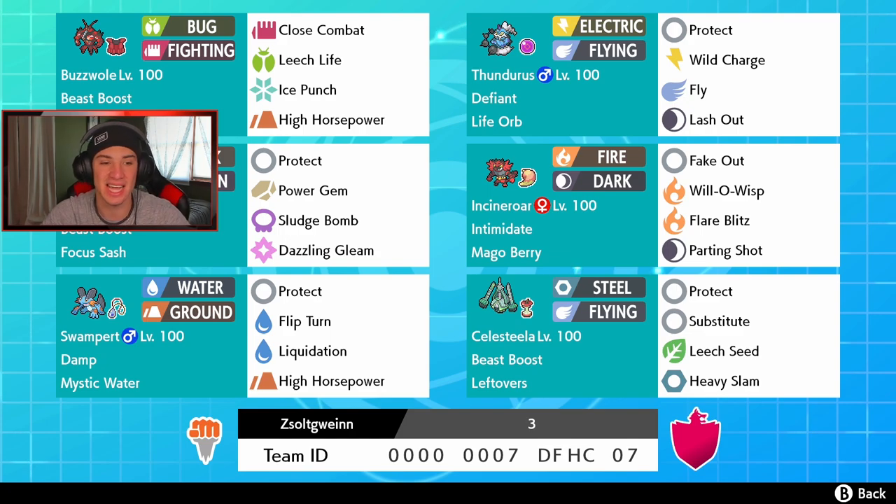To the right we've got Thundurus with Defiant ability, Life Orb, running Protect, Wild Charge, Fly, and Lash Out. Behind the face cam we've got Nihilego — one of the Ultra Beasts — with Beast Boost, Focus Sash, Power Gem, Sludge Bomb for STAB, Protect, and Dazzling Gleam as a fairy coverage move.